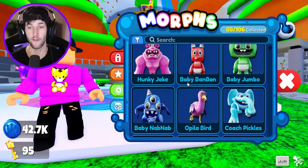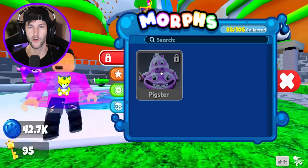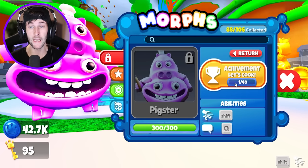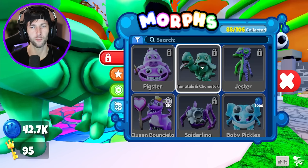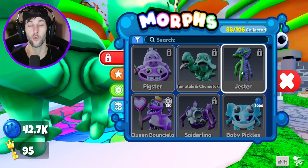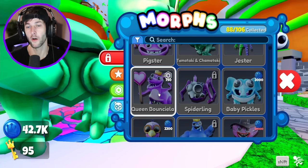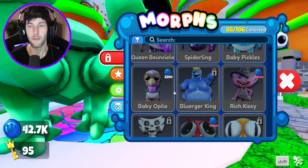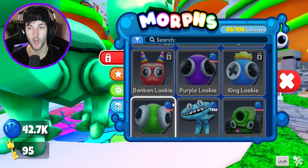Let's see how many morphs we have — we got a lot! We still need to get Chef Pigster, who requires 40 cookings achievement. Lucky Turtle for Tamataki — that's probably from Admiral Krusty. Jester, Bitter Giggles from Queen Bouncelia potions, Queen Bouncelia herself is a Robux game pass. We got Spiderling, Baby Pickles, and Baby Opila Bird. So we only have about three more to try to find and unlock to complete the Garden of Bam Bam update.